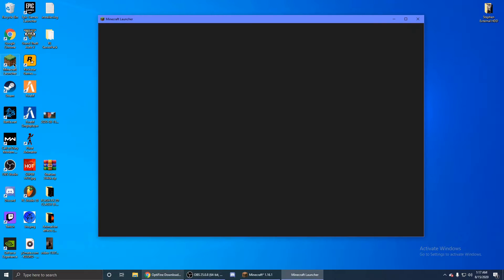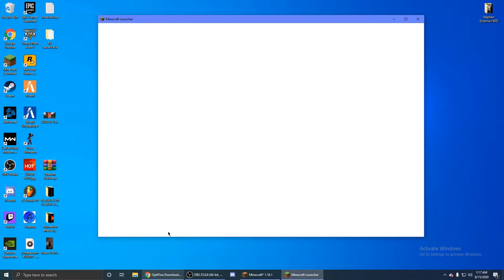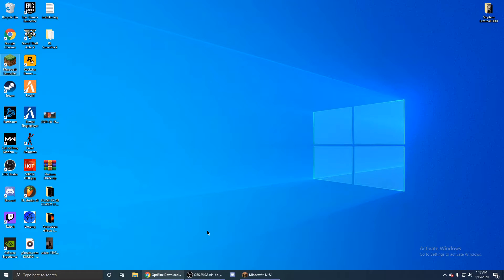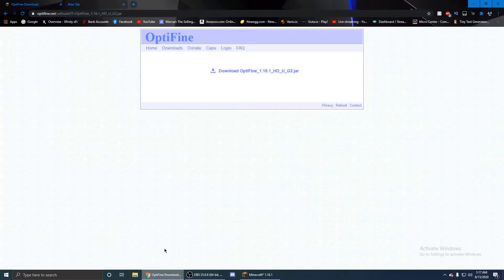Before you can install Optifine, you're going to open Minecraft first. You're going to run the latest release, 1.16.2. Once you've opened it to the main menu — you don't have to actually play the game — that's all that it needs. You will then exit out of the game. Then you're going to find Optifine on your desktop and double-click it to install. Once you've done that, back to the internet we go.